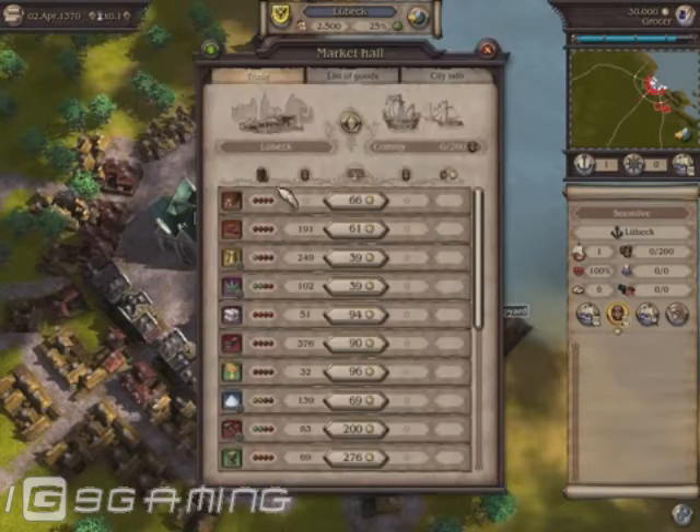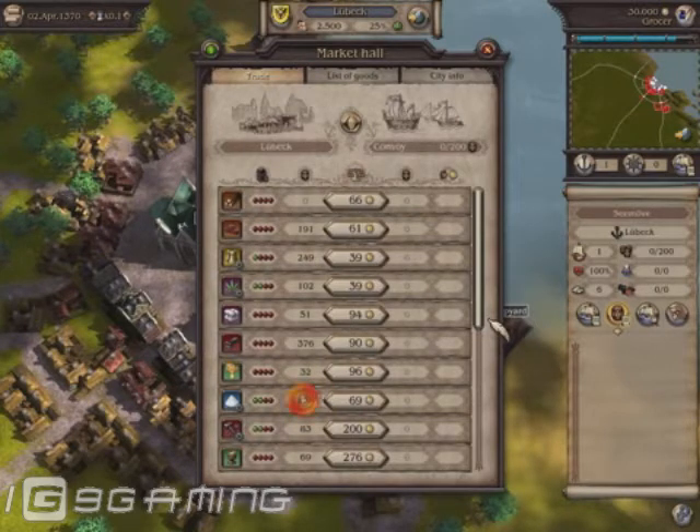Here you can trade between Lübeck and your convoy. Let us look at the commodity salt. The amount Lübeck currently has is shown in the third column.